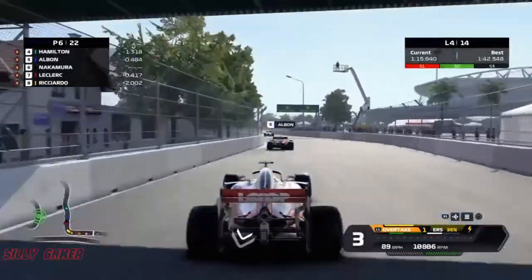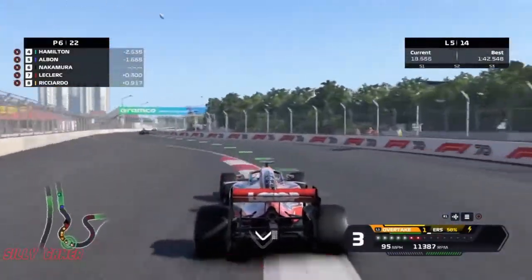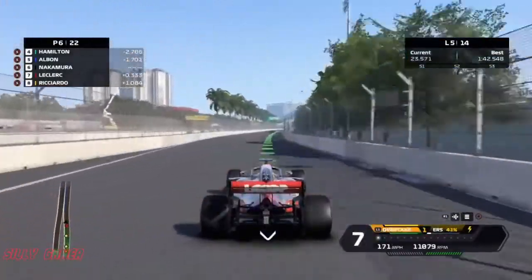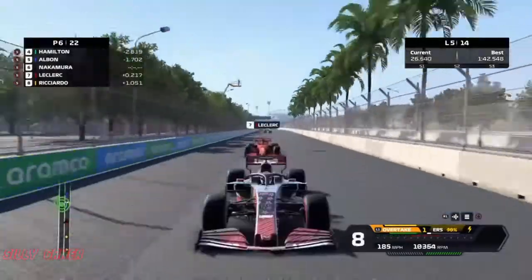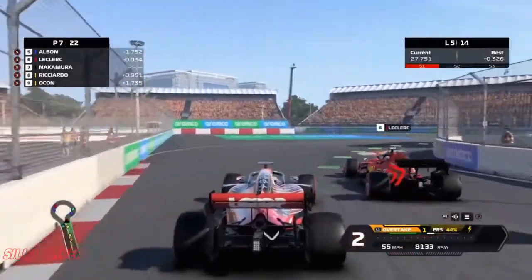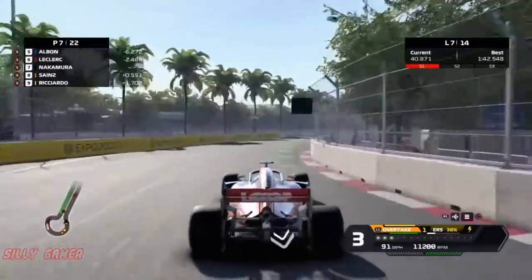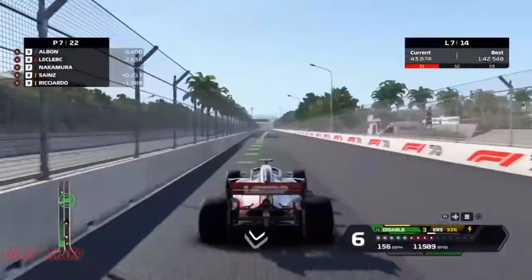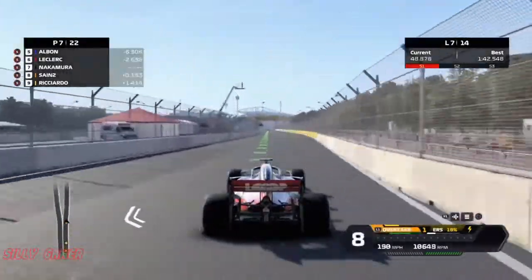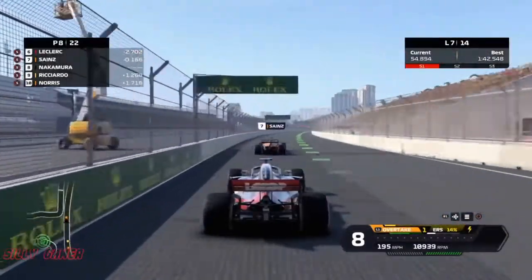So now P6 — we can slowly go down. Now lap 5, it seems like every lap we'll be overtaken. Leclerc managed to pass us, and then lap 7, Sainz is trying to pass us as well. It's getting easy for them.